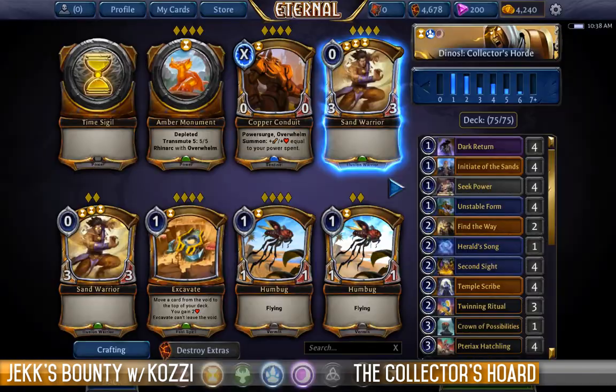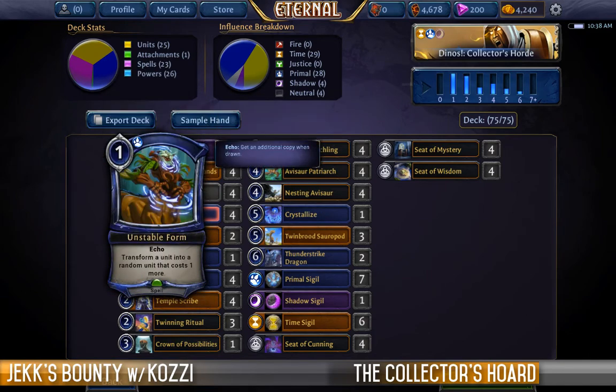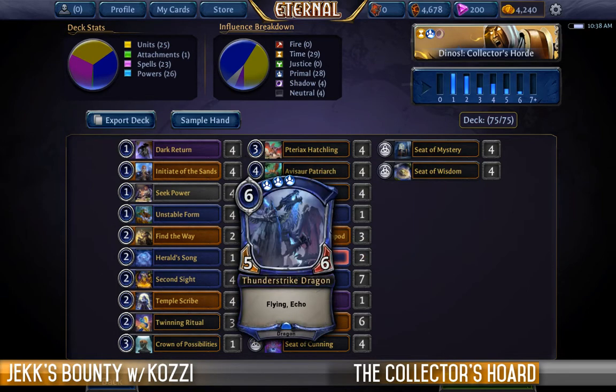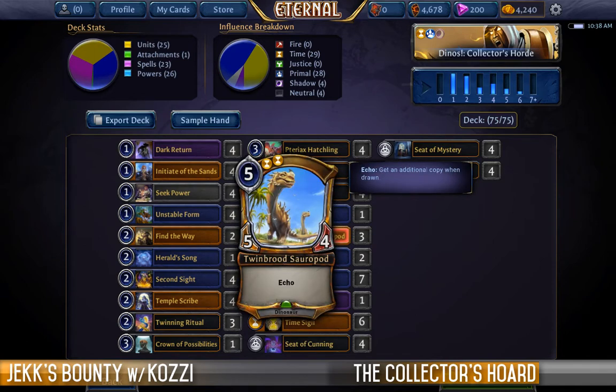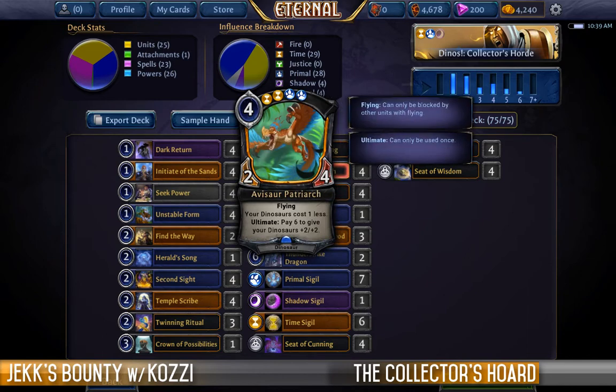You might not want to spend your rarity on that particular card, which is only used in one fun kind of deck. So instead I want to look at how you can take a shell or central idea of a deck and then tweak it. This is still the deck that wants to abuse drawing cards and getting cheap ramp — the card draw suite is exactly the same. But now we're going to take advantage of the Dinosaur keyword: we won an Avasaur Patriarch early in the campaign, and it means our dinosaurs cost less and can get bigger.